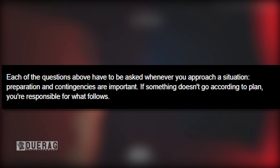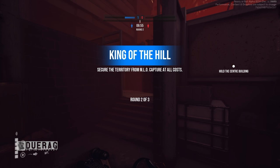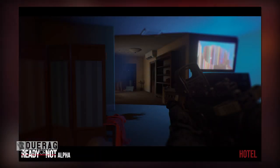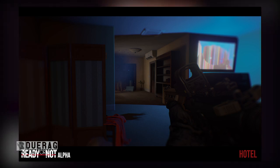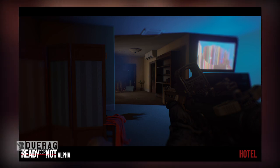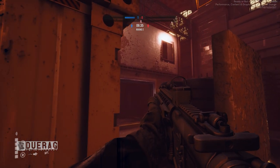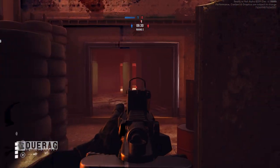Very good questions indeed. 'Each of the questions above have to be asked whenever you approach a situation — preparation and contingencies are important. If something doesn't go according to plan, you're responsible for what follows.' Jeez, way to be blunt. The next picture shows him holding the same weapon while shooting at a guy down the hall in what looks like a hotel room. There's a lot of smoke on that guy — it says 'smoke and debris obscure a suspect as he engages the officer.' I wonder where the smoke and debris actually came from — was that just because of bullets or did he break something?